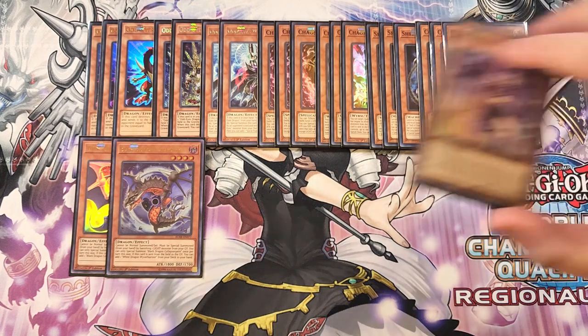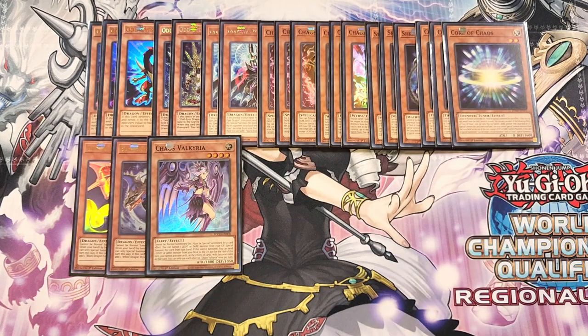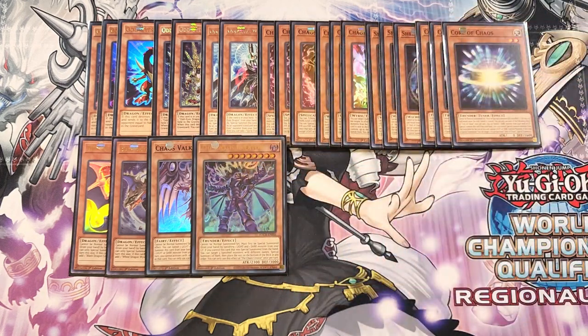We then play a single copy of Chaos Valkyra — a great extender because you can banish a light or dark monster from your graveyard to special summon it from your hand. We also play a single copy of Chaos Creator, which is an amazing boss monster. You banish a light and a dark monster from your graveyard to summon it, and if you control this card that was special summoned from the hand, you can target three banished monsters with different names, special summon one, and place the rest on the bottom of the deck.